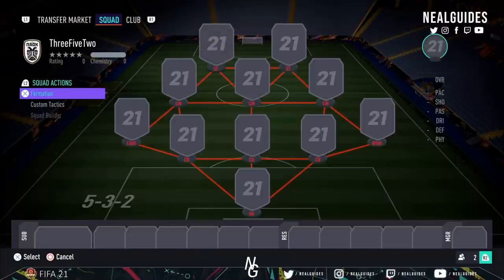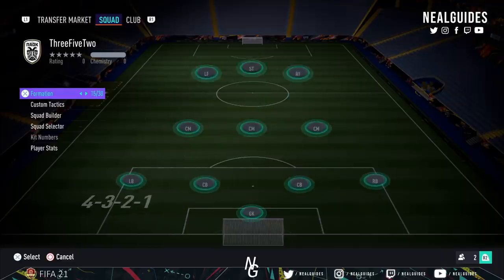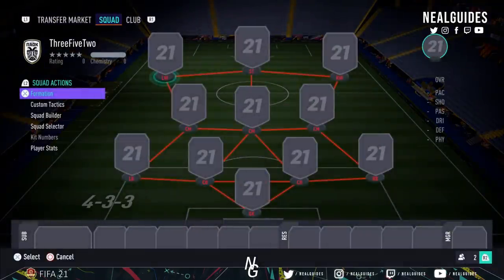What's going on guys, Nilguides here. Welcome back to another video. In today's video we have a 5-3-2, a 5-2-1-2, and a 3-5-2 setup. This is a meta team that you can buy for 2 million coins that can play in those formations. We're going to start off with the 4-3-3 just for chemistry purposes.